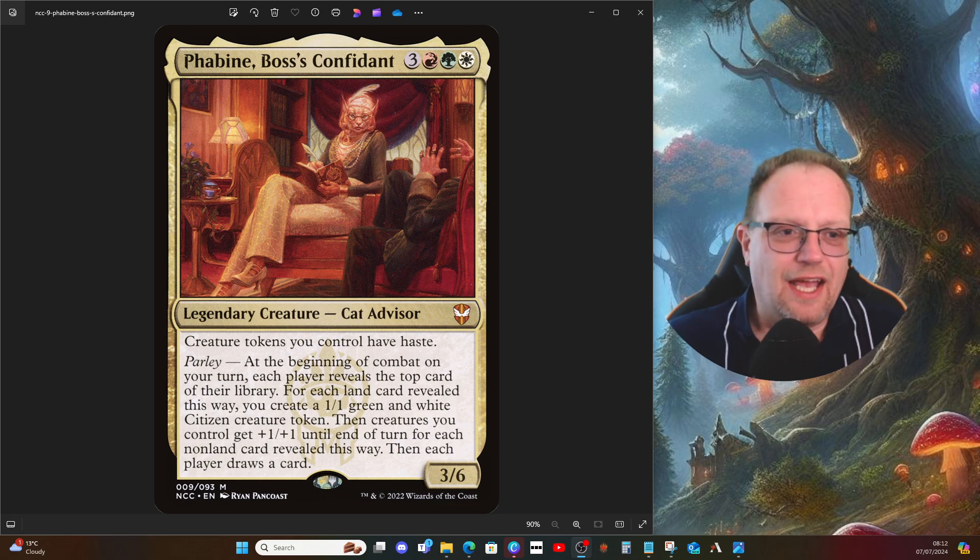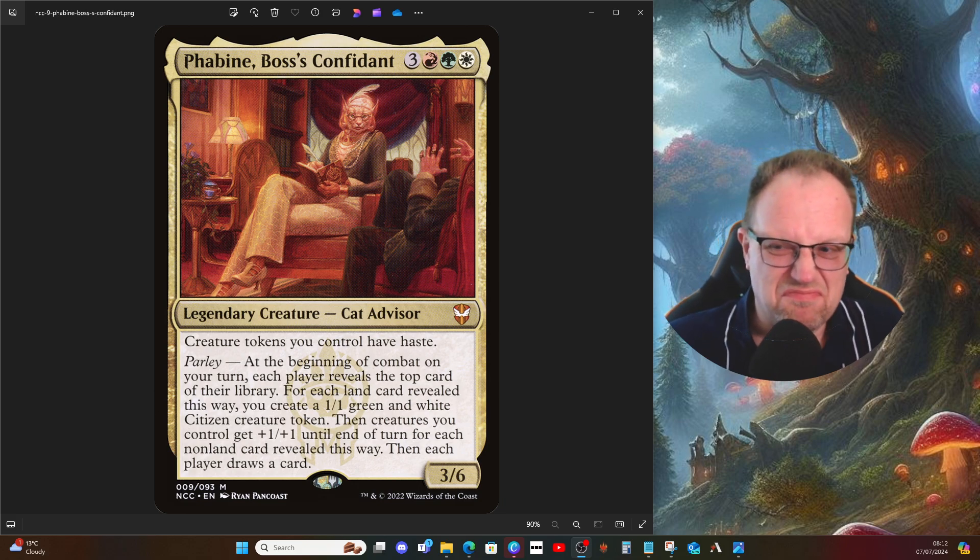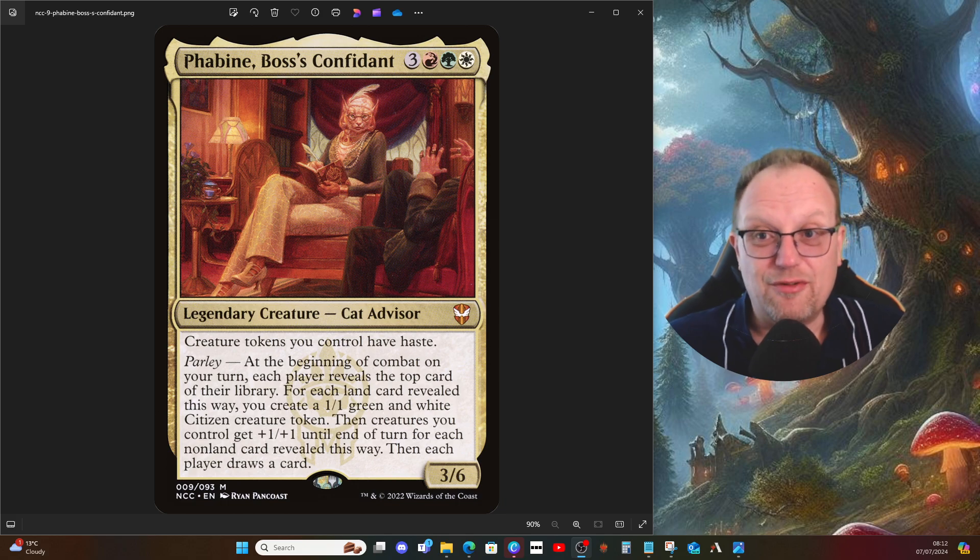So, three red, green, blue, and white for a 3/6 cat advisor. Creature tokens you control have haste — that's okay I suppose. But the Parlay ability: at the beginning of combat on your turn, each player reveals the top card of their library. Each land card revealed creates a 1/1 green-white citizen creature token, and creatures you control get +1/+1 until end of turn for each non-land card revealed. Then everybody draws a card. So you're either getting four 1/1 creatures, plus four/plus four to all your creatures, or a combination of the two.